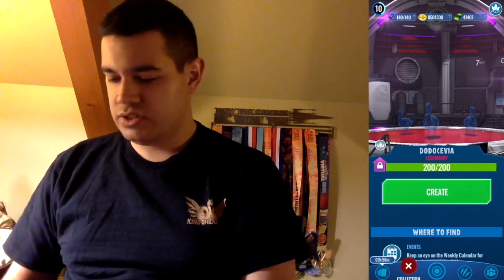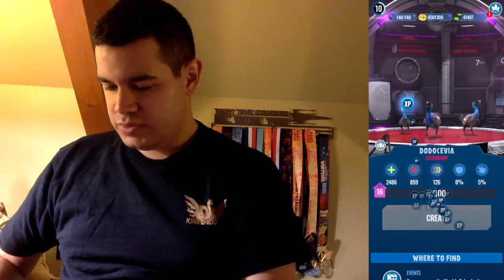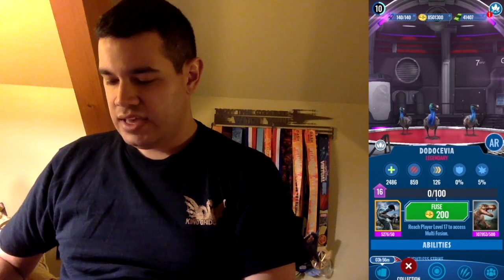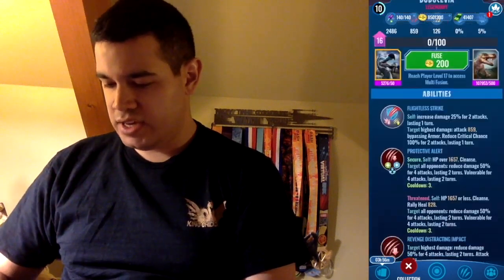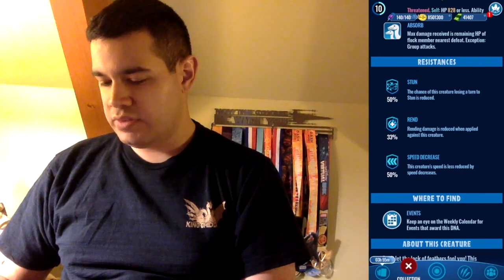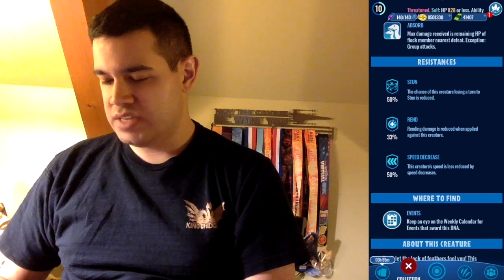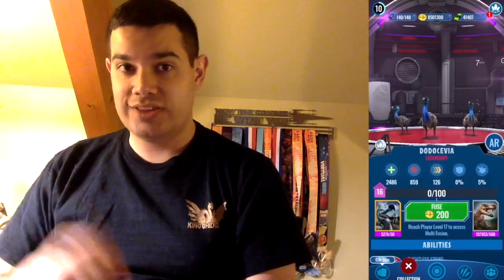Without further ado, let me go ahead and work on the hybrids. Here's one of the hybrids — let's go ahead and hit create. It looks not bad, I gotta say. This one has 2,486 health, 859 damage, 126 speed, no armor, 5% crit. For the abilities it has Flightless Strike, Protective Alert, Revenge Distracting Impact, Alert Decoy, and Absorb. Resistances are 50% stun, 33% rending, and 50% speed decrease. It's an okayish one.